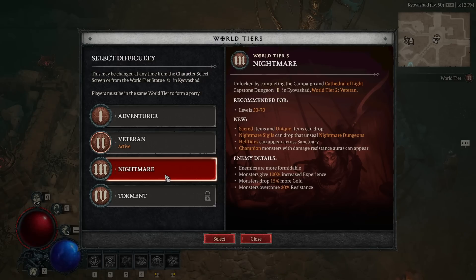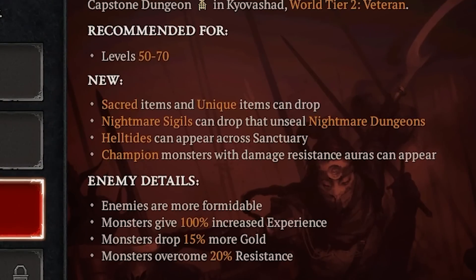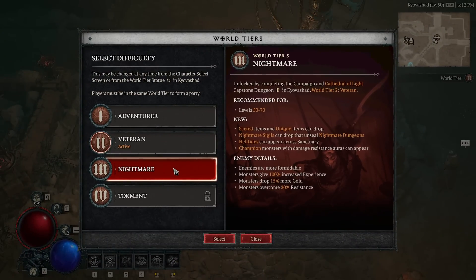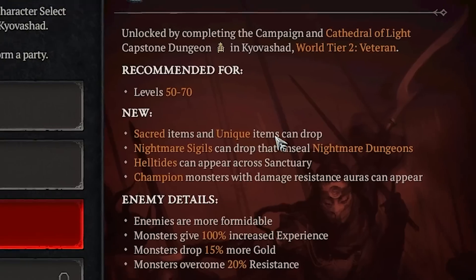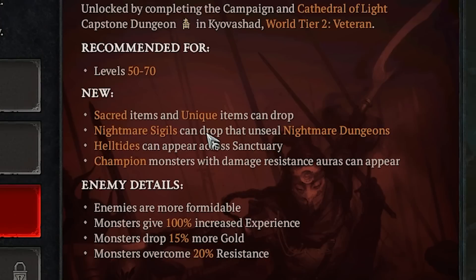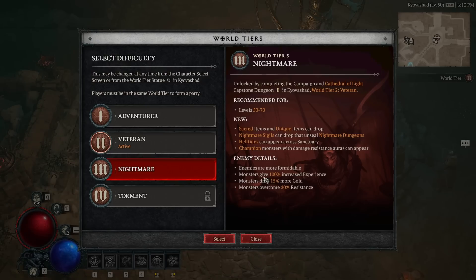Nightmare is recommended for levels 50 to 70, however you're probably not going to be able to do anything in nightmare difficulty unless you have a really good build with well-fleshed-out items and legendaries for your character already. Within nightmare mode you will be getting sacred items and unique items dropping from different things, and nightmare sigils can drop that unseal the nightmare dungeons.